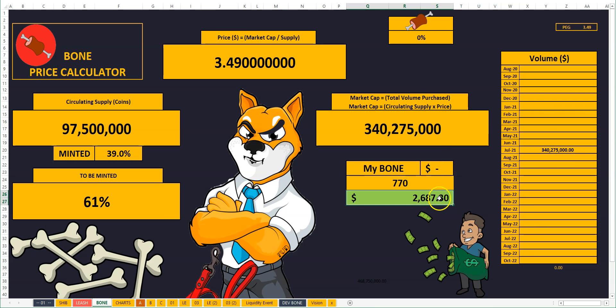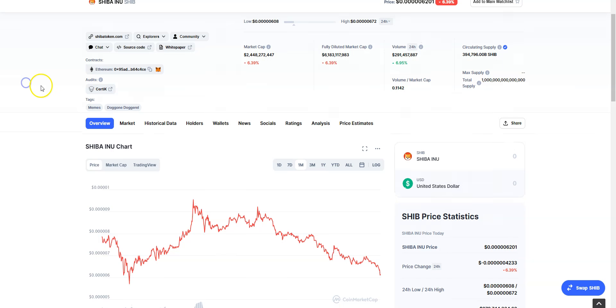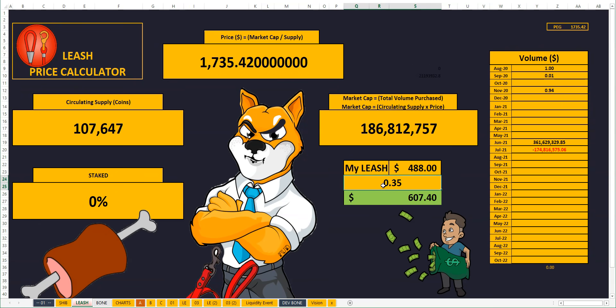Now let's look at my final overall portfolio position. The price hasn't been doing too well — it's been going steadily on the decline. This is Shiba Inu — the current price is around 6,201. I adjusted it just before making this video. As you know, I invested $1,000 in April. As of now I'm still in profit, but not as good as it's been in the past because the price has been reducing. My SHIB position is standing at a total of $2,324.